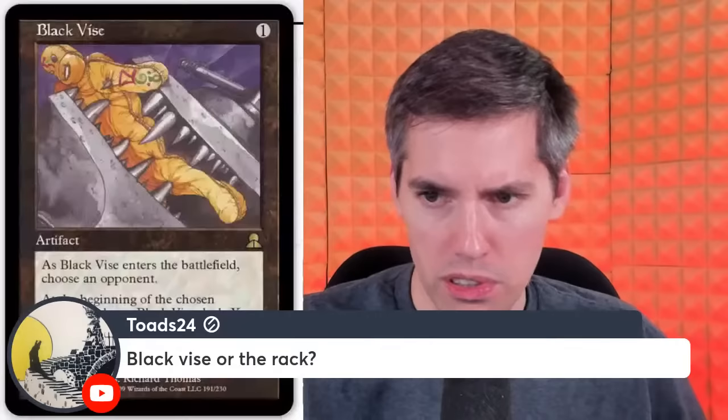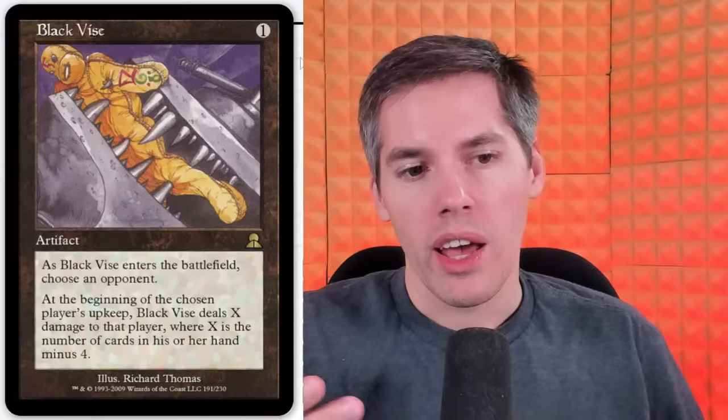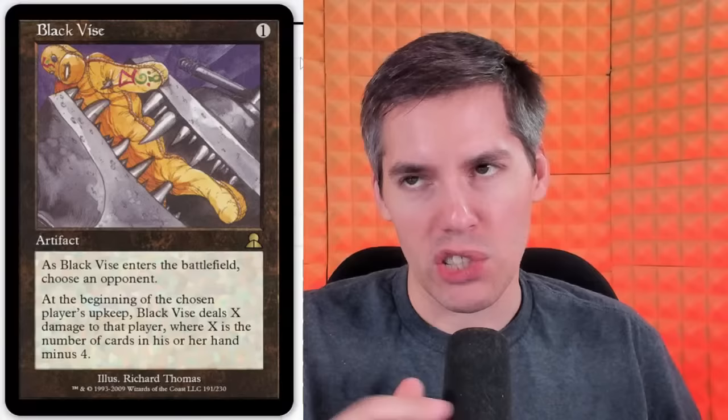Toad thinks Black Vise works. It's a 1-mana artifact. As it enters the battlefield, choose an opponent. At the beginning of the chosen player's upkeep, it deals X damage to that player where X is the number of cards in their hand minus 4. So it punishes you for not playing your cards — if your cards go too low, you start taking an insane amount of damage.